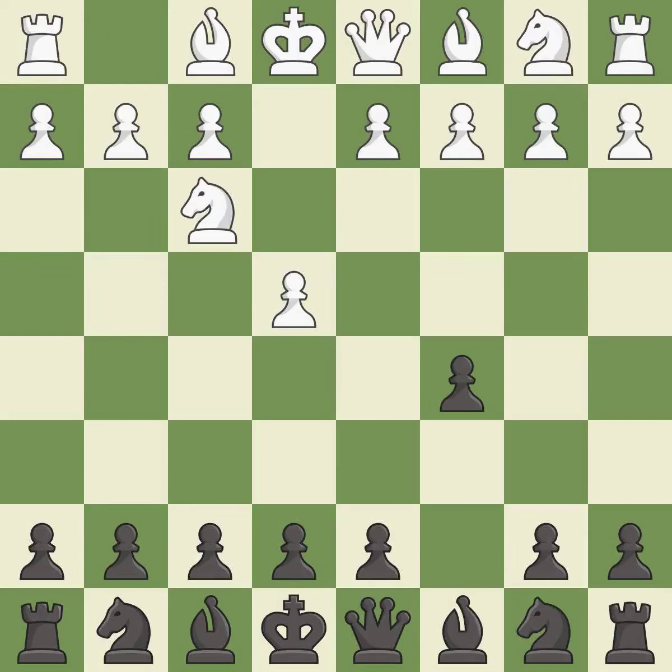Nf3 develops the knight toward the center to prepare for a d4 pawn push, where the knight will recapture if black captures on d4. D6 opens up the light-squared bishop and prevents white from pushing the pawn to e5 after black eventually plays Nf6.